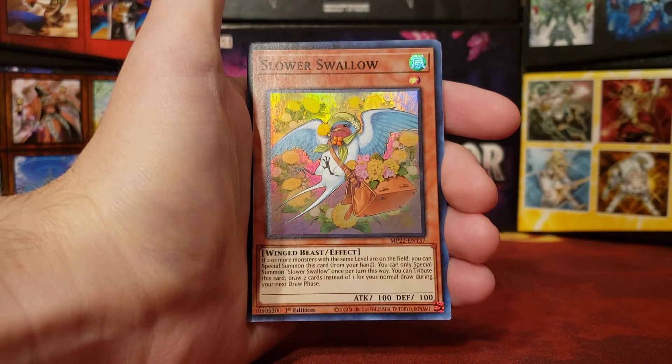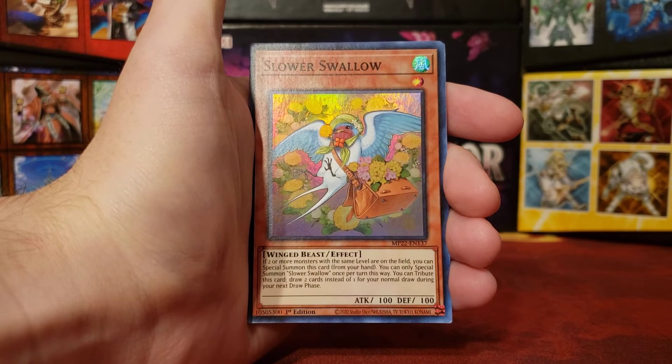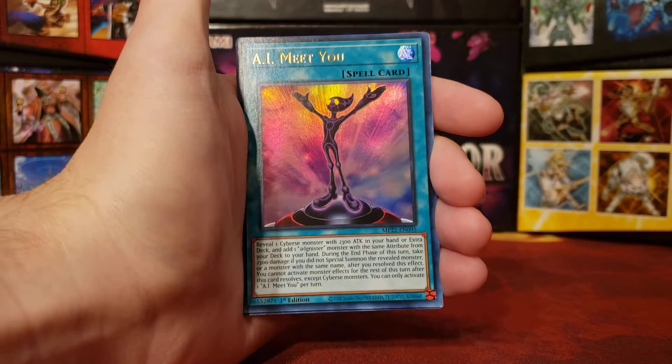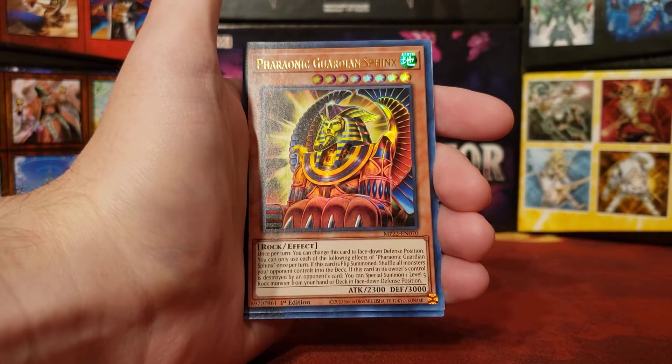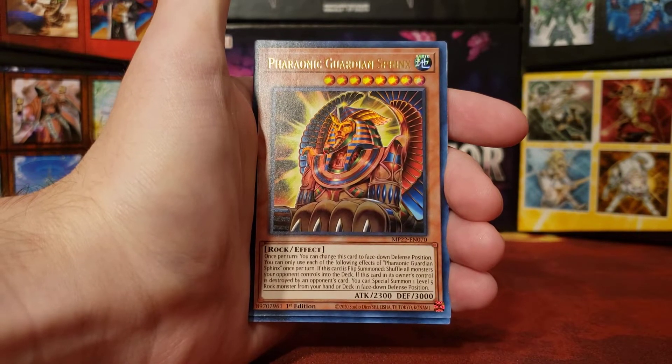And we have Slower Swallow. There we go. AI Meet You — I think that is our first Ultra Rare of the pack. Our second is Pharaonic Guardian Sphinx. The Retrain of Guardian Sphinx — Guardian Sphinx used to be my favorite card. That's just hilarious.